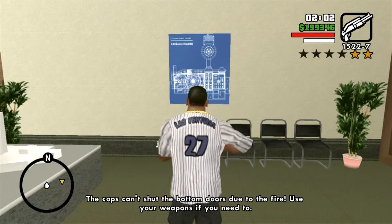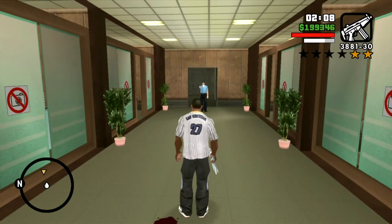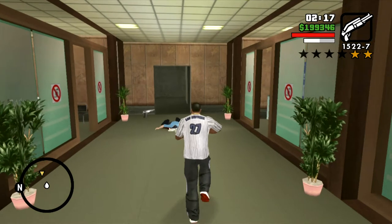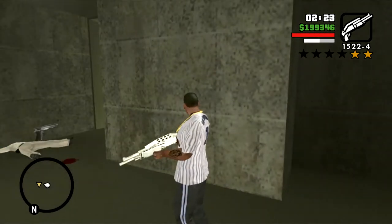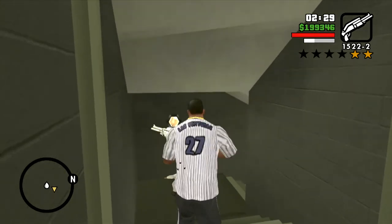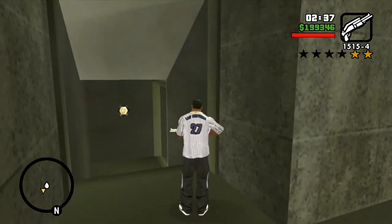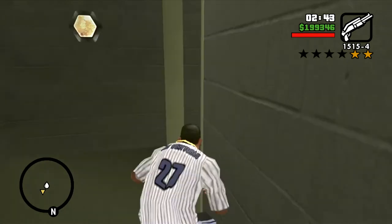Now this is where CJ has to arm up — he's gonna get shot at. Just use your pistol for now, or the shotgun, but you're going to want to be a little more careful because around every bend is another guy trying to shoot you. You can take a few hits but it's better to be a little sneaky at this point and sneak down the rest of the way to the bottom.